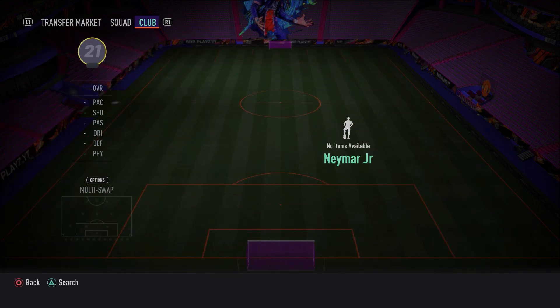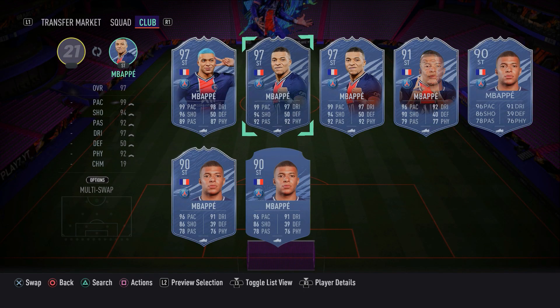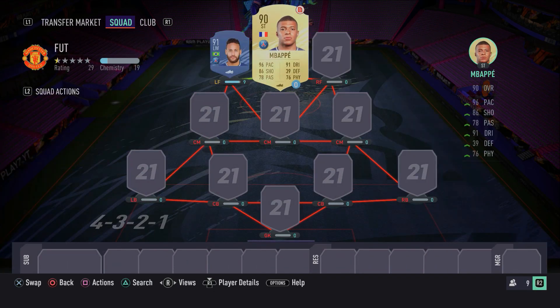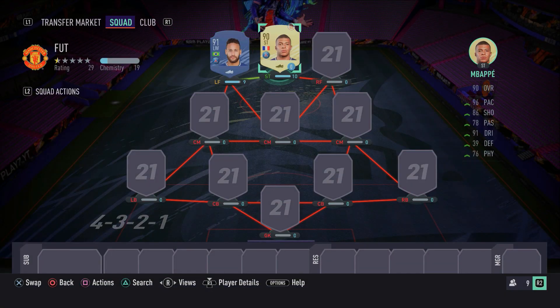To partner up with him, we do have his PSG teammate. It was a bit of a stinky Euros for Mbappé, especially missing that penalty to send France out of the tournament. But in FIFA, Kylian Mbappé is a very, very good player. Pick him up — super quick, good on the ball, good agility, good dribbling, good ball control, fantastic finishing and pace, and also five-star skill moves and a four-star weak foot. So we've got two five-star skillers in the attack so far, which is very, very nice.